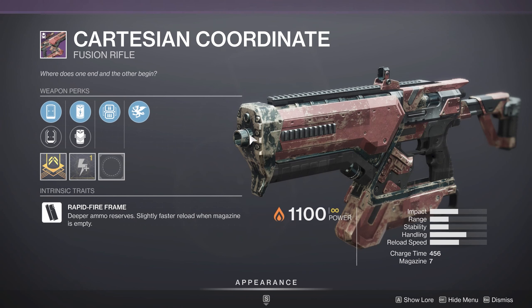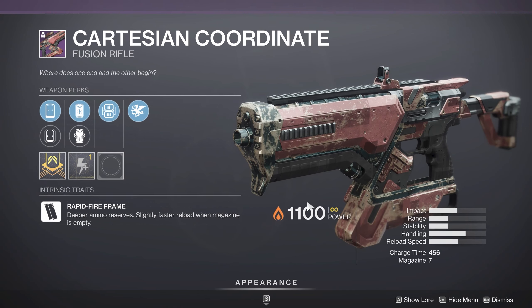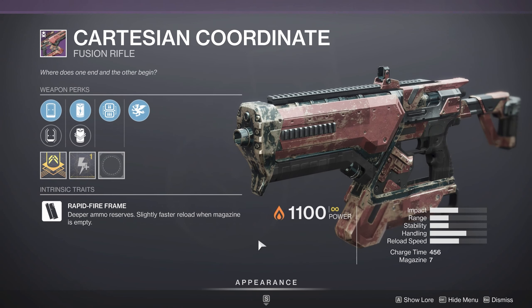So even just one quick charge of this to stack Particle Deconstruction, and then switch over to a Linear for DPS on a boss for example — this is still going to be the fastest Charge Time, and it's got Vorpal, which is good for pumping out damage against bosses or champions or anything like that. So if you don't have this one, pick it up.